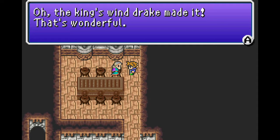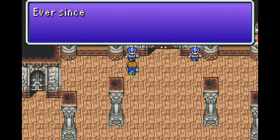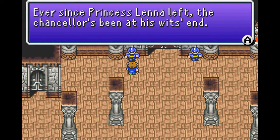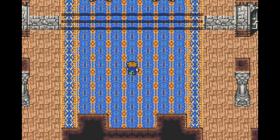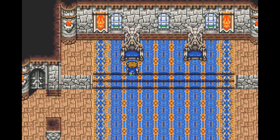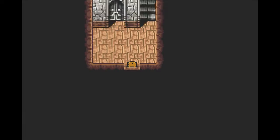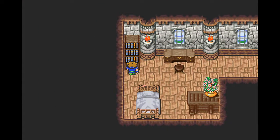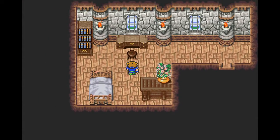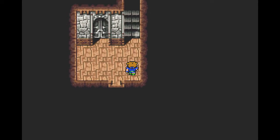The king's windrake made it — that's wonderful! Yeah, where's the king? The chancellor's going a bit crazy, as chancellors always do when the entire royal family ditches them. There's a fair bit of castle to explore. Check out her bed, you know — she wouldn't mind, probably. Let's go upstairs first.